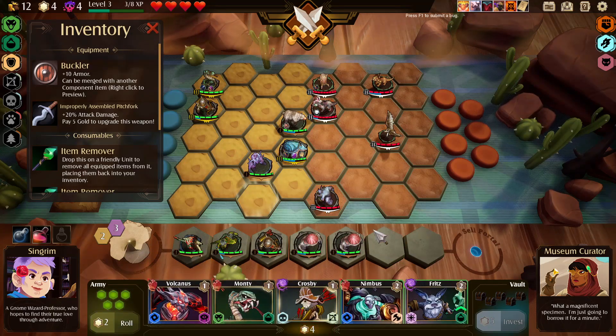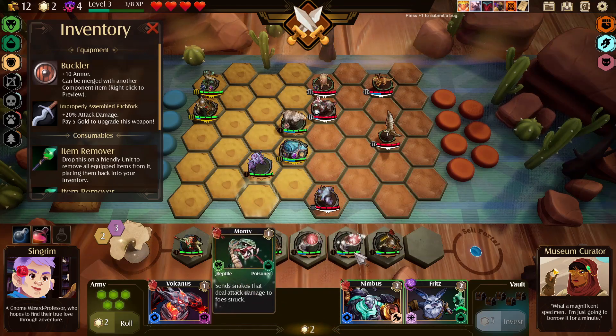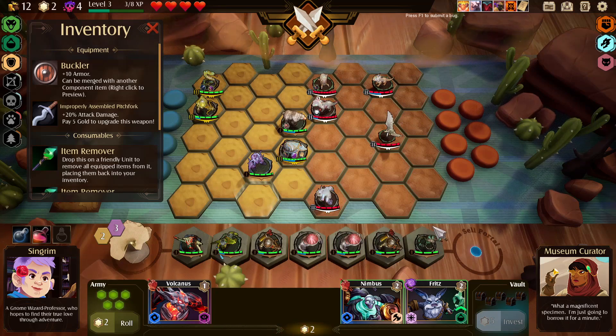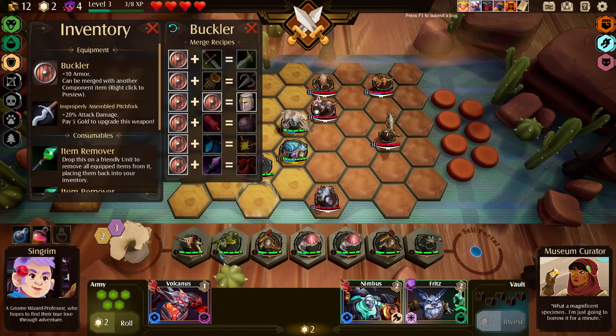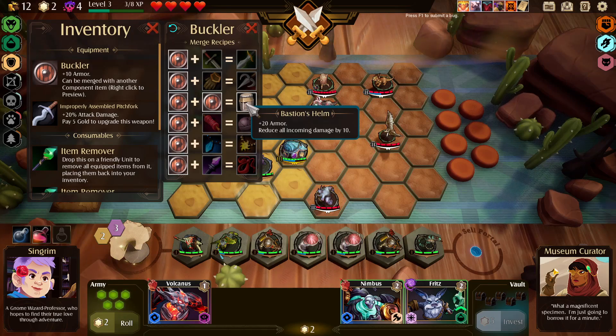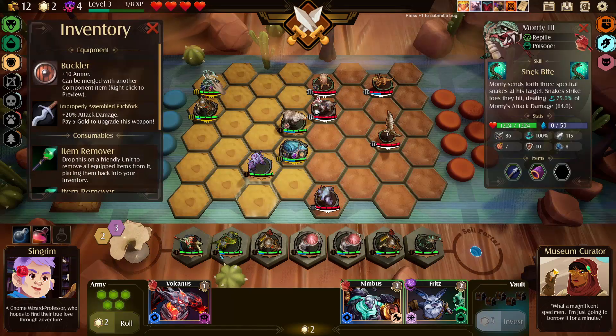We reroll again — another Monty and another Crosby. Are these the only units we get? We need to put this stuff on people. It reduces all incoming damage. The problem with putting this on this guy though is he's only a tier one bear — he'd obviously be harder to kill. I think I put the pitchfork on Monty.